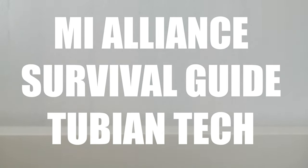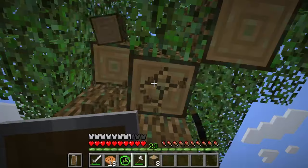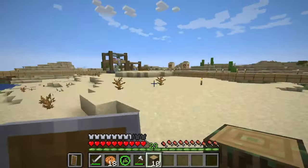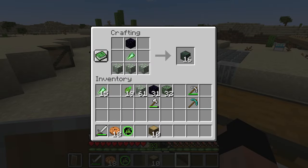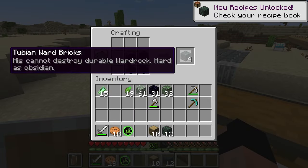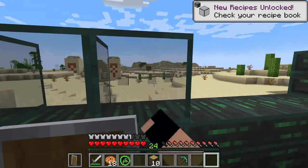Tubian technology. Using forgotten shards underground and the familiar materials of trees, we are able to utilize many helpful technologies once used by the Tubians. Wardrock, for example, is a more economical variant of obsidian that comes in many forms, including glass resistant against melee attackers.